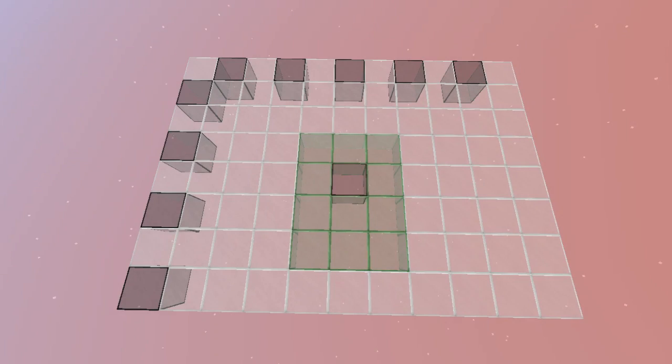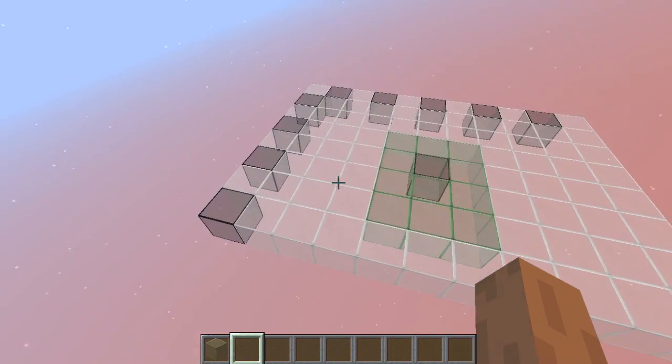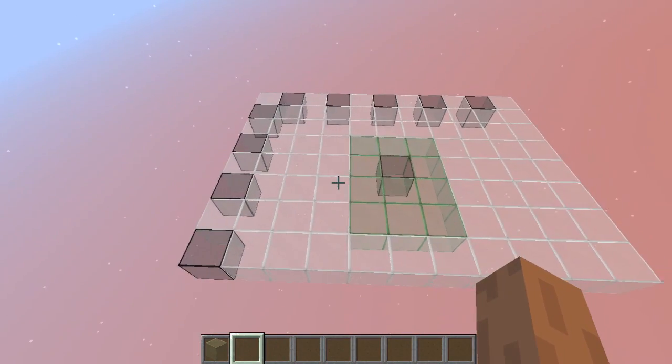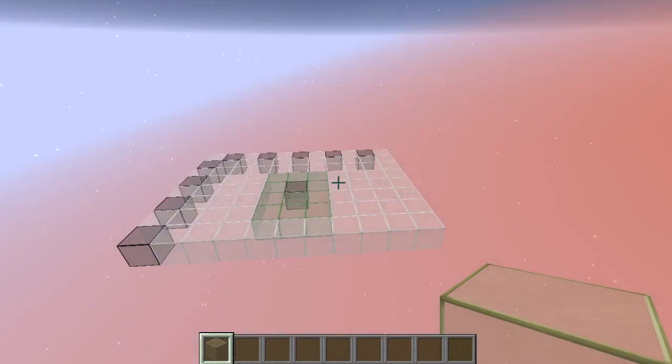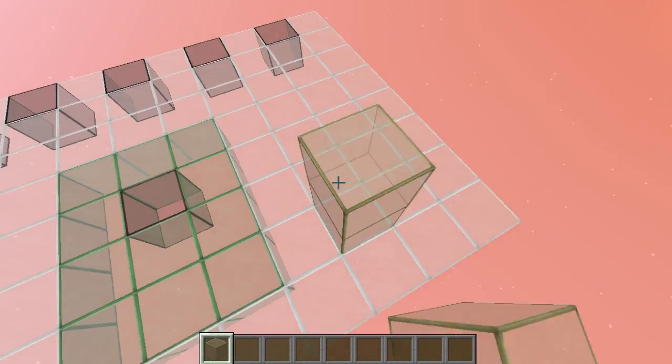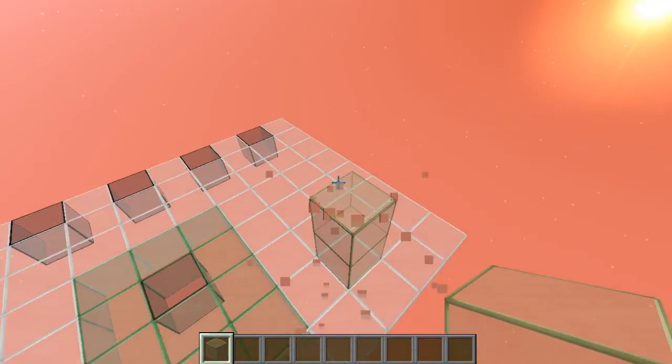The total footprint you're going to need is 11 blocks in this direction by 8 blocks in this direction. You're also going to build it 11 blocks high in total — two blocks are going to be beneath you and then all nine blocks are going to be the volume.